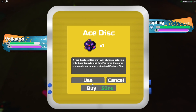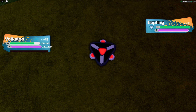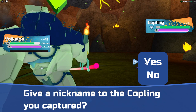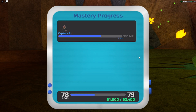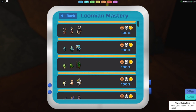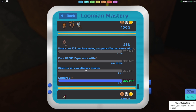I'm going to catch this now with an Insta-Ace — not going to spend any time on it. That's how we get the new Lumion, and it's probably going to be one of the coolest looking ones in the game. Got it! It also has a lot of new moves. Before I end the video, let's check the mastery: knock out 10 Lumions, earn 20,000 experience, discover all evolutionary stages, and capture three. Nice!